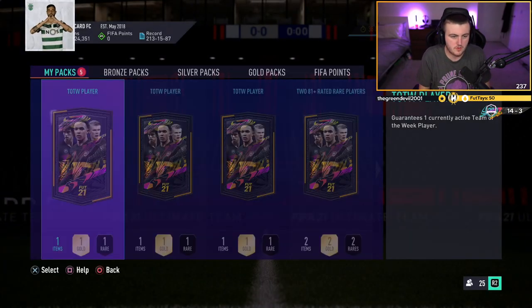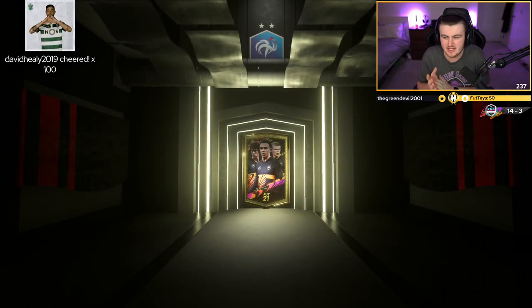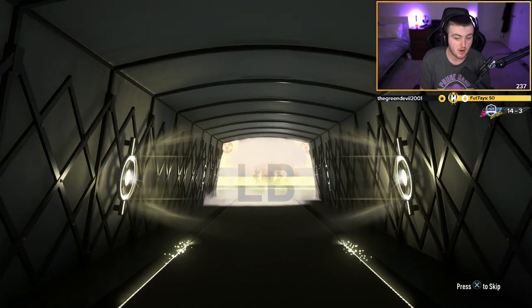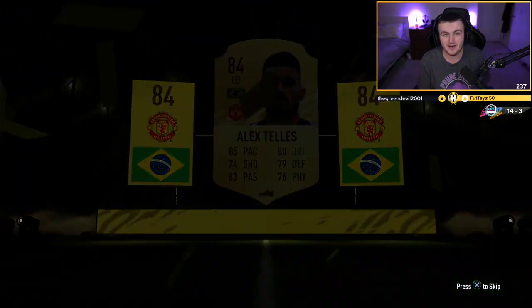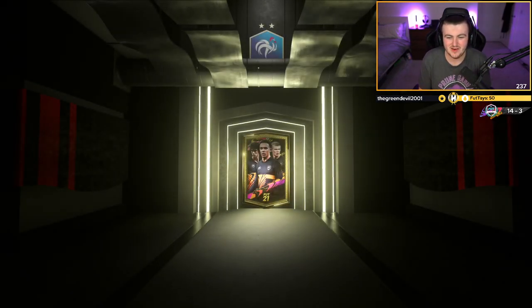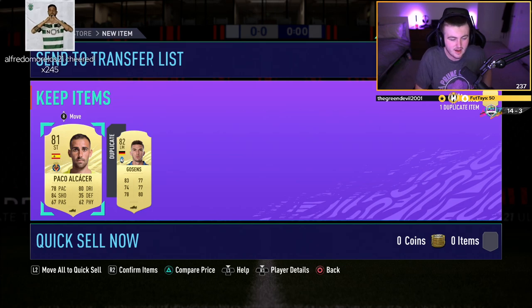We've got five more packs built — two 81 pluses followed by three Team of the Week packs. Not getting a walkout in the first 81 plus pack, but it's going to be a Brazilian left back — Alex Tellez. I'll take an untradeable Alex Tellez. Not too bad. Second 81 plus is not going to be a walkout or a board either. Three Team of the Week packs — we've got Mane, Goretzka, Kante amongst a few others.